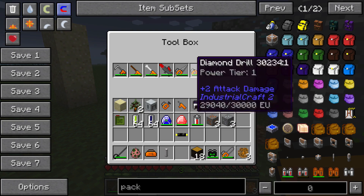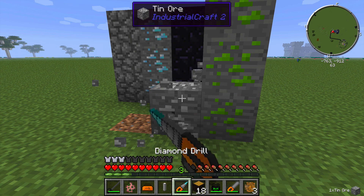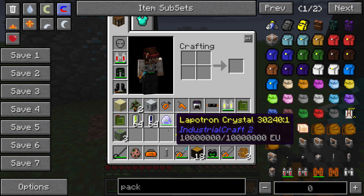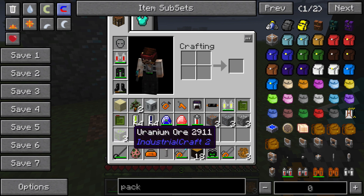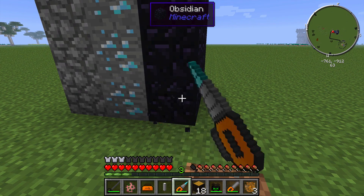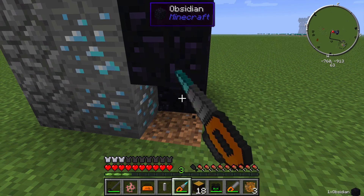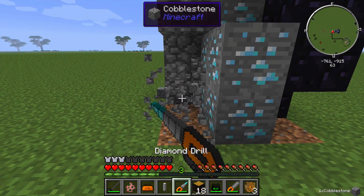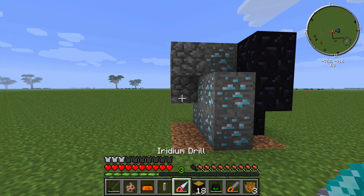If I grab the next tier — the diamond drill — that allows me to mine obsidian. The diamond drill is pretty quick, can mine uranium no problem. You'll also notice that you now get the block of uranium rather than little nuggets — almost like silk touch — and we'll go into how to reprocess this in a later episode. The diamond drill on obsidian is faster than a diamond pickaxe, for sure.